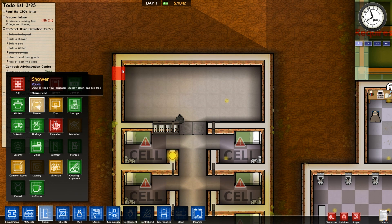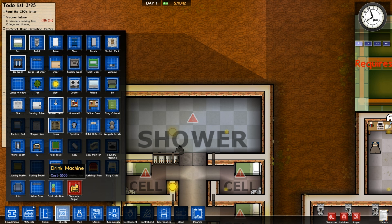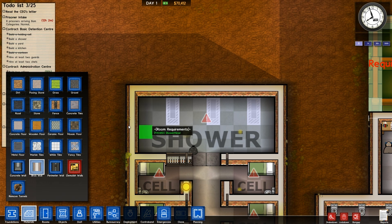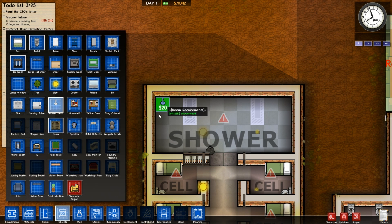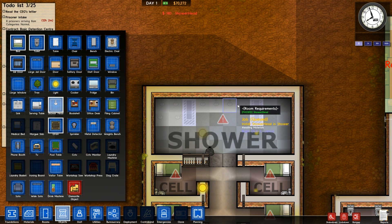Now we need to have some showers. What I want to do with showers is have almost like a little bit of space in between — some sort of divider so they're not all really really close together. Objects — so we need some showers. Add one there, add one there as well, add some along the back wall like that, and add two there as well. That should be enough for now — should keep the guys busy.